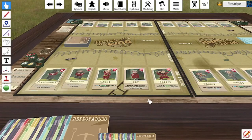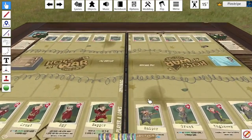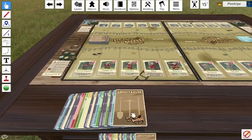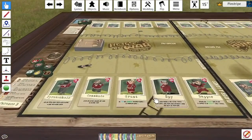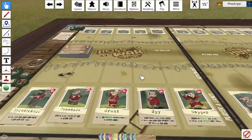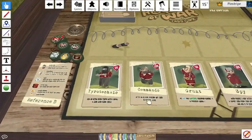Hello everybody, Pinstripe here. Welcome to the Hogs of War card game. This is the expansion pack known as the Bay of Pigs, and today we're going to be going through all of the new items, weapons, and abilities, alongside discussing the overall expansion pack and what it brings as a whole. To begin with, we're going to start off by going through the new classes.